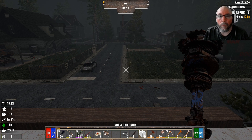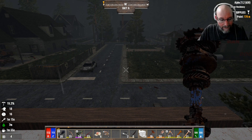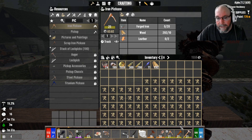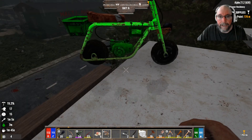Hey guys, Tundra the Leap Goblin here and welcome back to the next episode of Darkness Falls Full Playthrough. It is the morning of day 6 and I managed to get a lot of stuff done. I got myself my pickaxe, my wrench, a claw hammer, and the minibike.